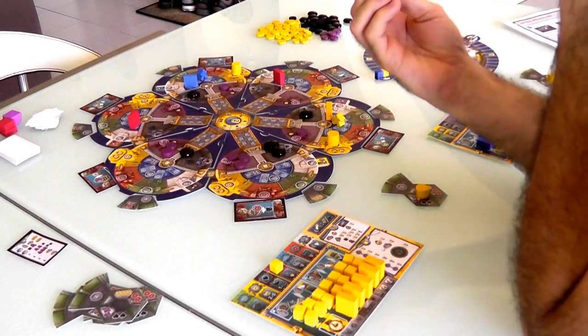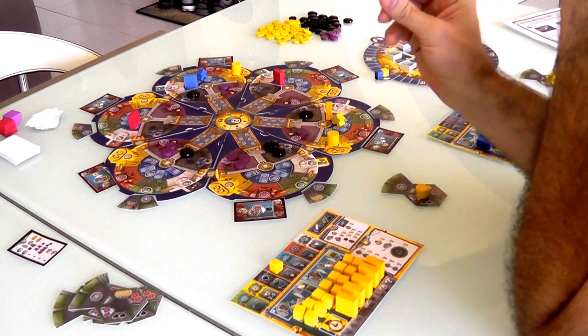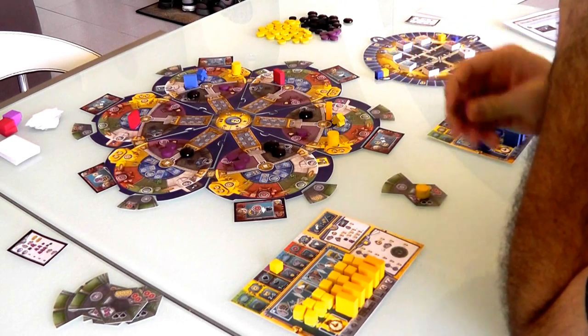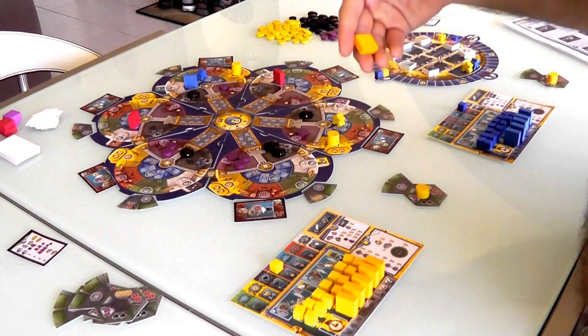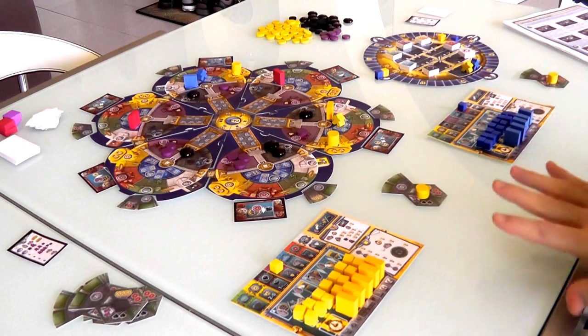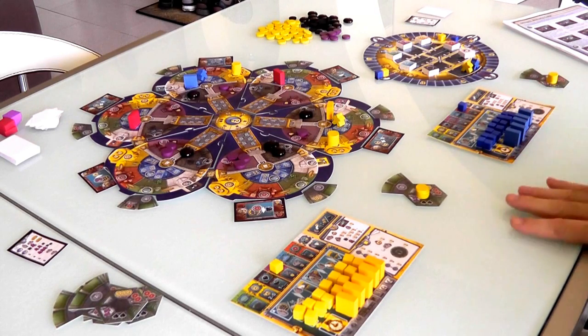Most importantly, these purple disks are not purple disks — they're octopods, little octopus-style tokens. I've seen pictures of them and they look very, very cool and cute. Also, our submarines do not look like just big cubes; they actually look like little submarines. But this is less about the presentation and more about the gameplay, so let's jump right into it.